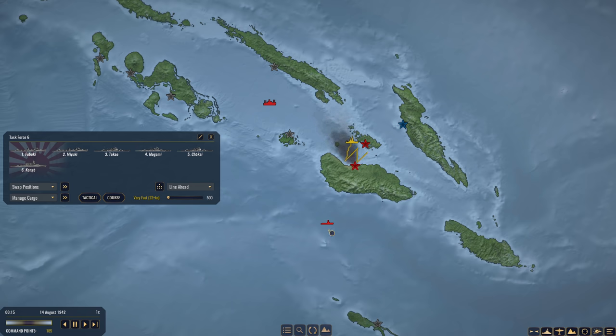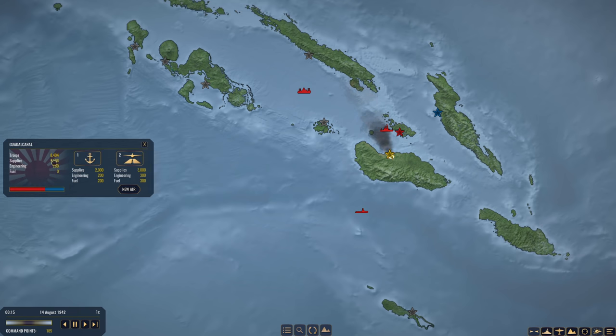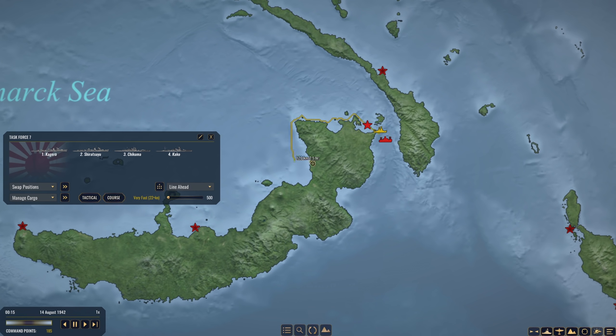We'll have them zig around there. I-40 is going to continue patrol down here. Convoy G1 just unloaded all of her supply on Guadalcanal, so now we have 8,000 troops and 7,000 supply and 200 engineering. You can see the balance of power there. They are now heading back to Rebol, and look who is near Rebol — Task Force 7.